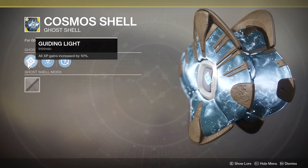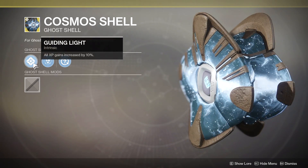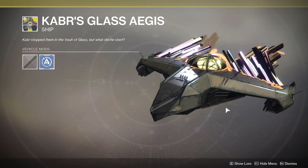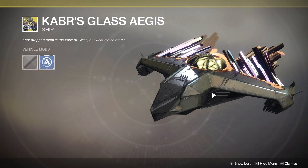We also have a few exotic ghosts, which are pretty cool and have some of their own extra perks. This one, for instance, gives you 10% XP gains. And then we have some new exotic ships, including this crazy Vault of Glass themed ship that I just have to have — that thing looks way too epic.